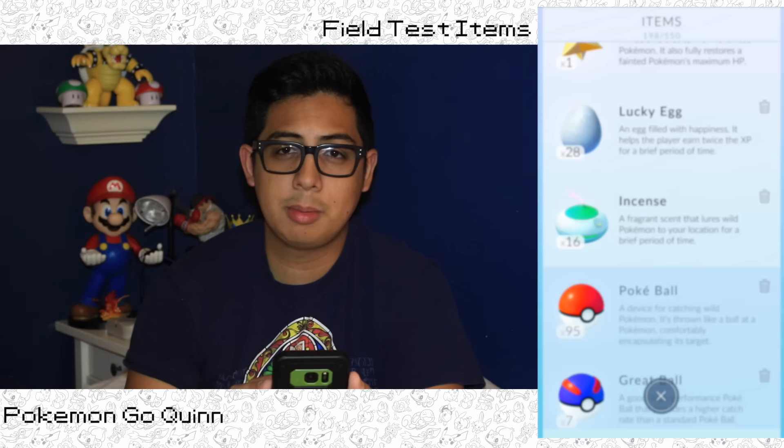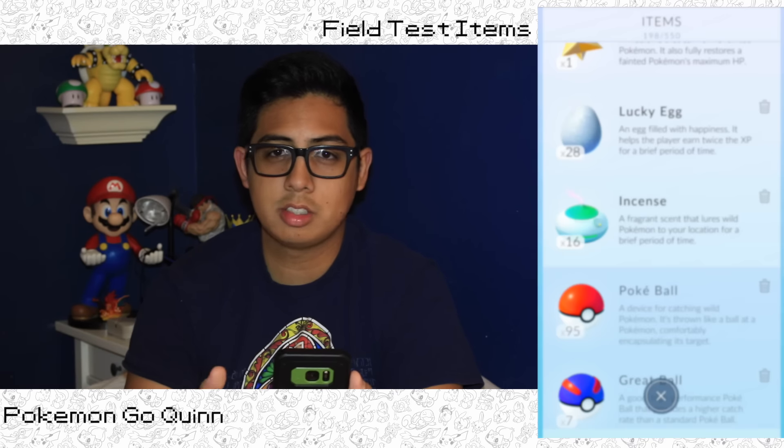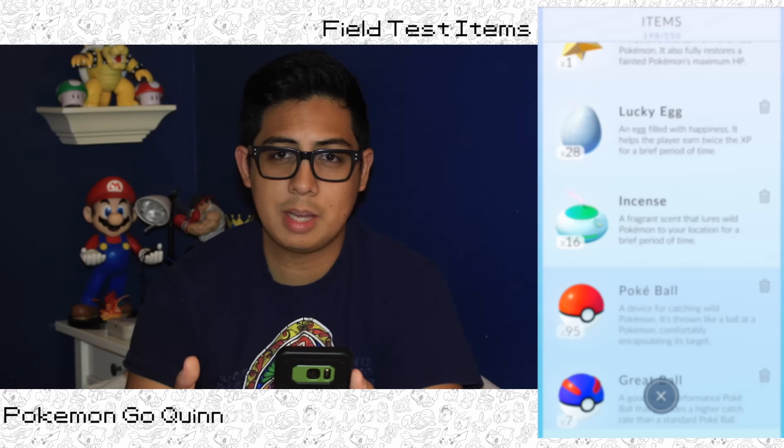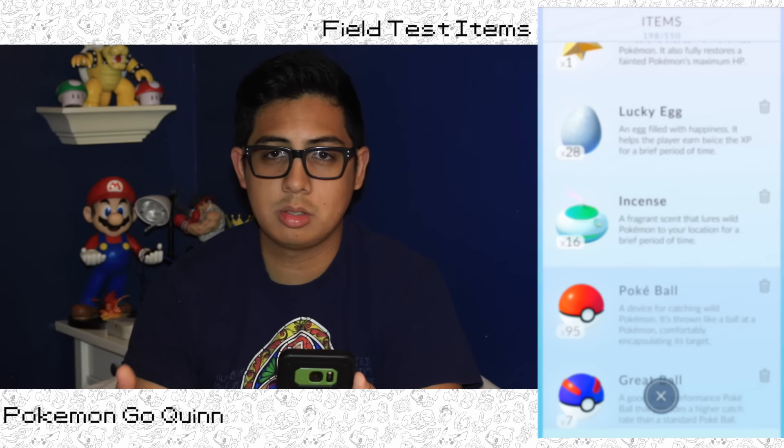Now we come down to the Lucky Egg. Whenever you use this, you have double EXP for 30 minutes, so every time you catch a Pokemon, it's double EXP. Every time you visit a Pokestop, double EXP. Every time you hatch an egg, so everything you do is double EXP. It's really good for leveling up faster.